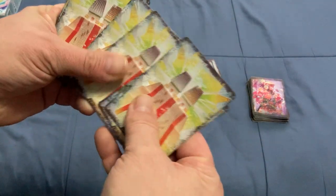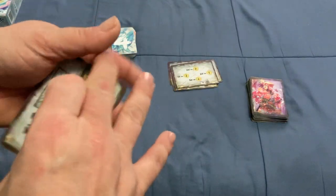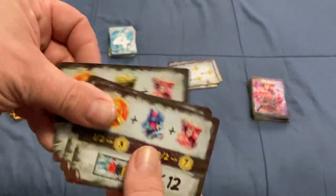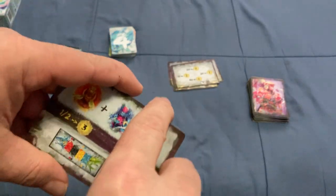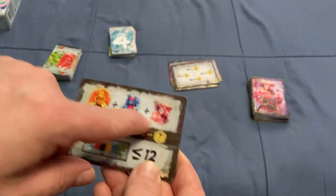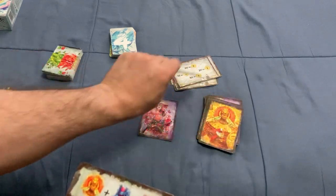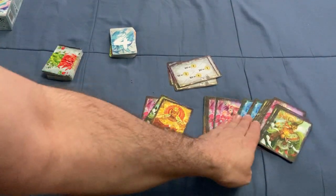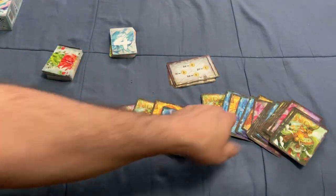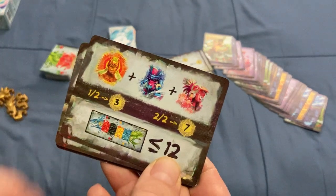You've got these temple cards — there are six of them. When you start the game, you'll shuffle them up and choose one. This is going to be an end-game scoring card. There are two objectives on each. If you complete one of them, you'll get three points; if you complete both, you get seven. In this case, one objective is to complete one of each of these prophecy card colors — there's pink and different colors, about four or five.